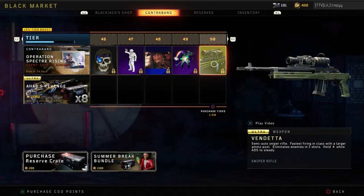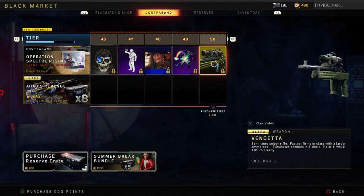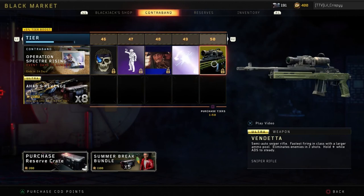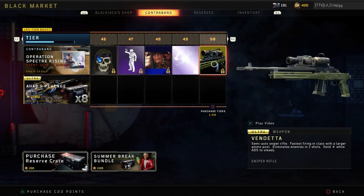Finally, last but not least, at tier 50 we unlock a sniper rifle called Vendetta — this is a semi-auto sniper rifle. That's something we're going to have to try out, and once I hit tier 50 I'll probably be making a dedicated video on that new sniper rifle. That's everything for the new black market update.